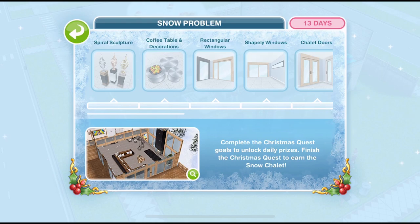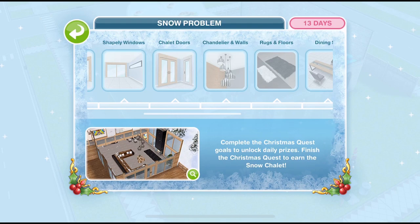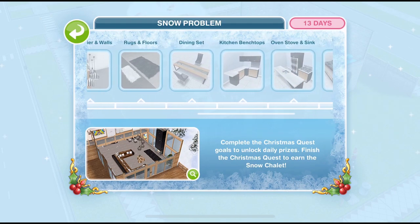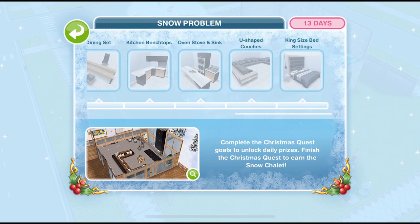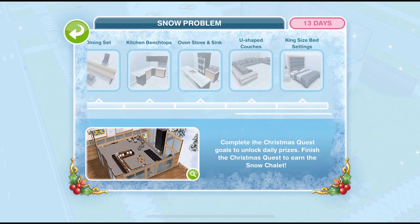We've got spiral sculptures, coffee table and decorations, rectangular windows, shapely windows, chalet doors, chandelier and walls, rugs and floors, dining set, kitchen bench tops, oven stove and sink, U-shaped couches, and king size bed settings. There is some amazing furniture in here, so definitely I would suggest that we want to complete this within the time limit.